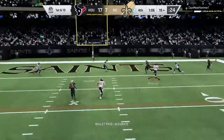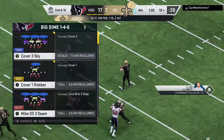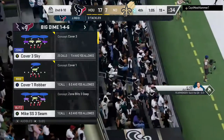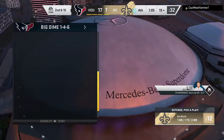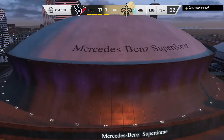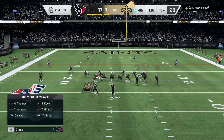Brees to throw, looking in zone, but it's incomplete. Traquan Smith the intended receiver. It'll be second down. This defense was definitely alert to the possibility of the deep ball, and they were more than ready for it. They've got the lead, fourth quarter — maybe can expect more passes like that downfield. An incomplete pass on first down, that leads to a second and ten.